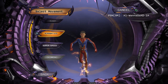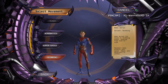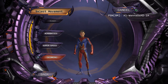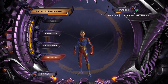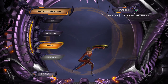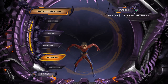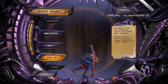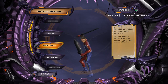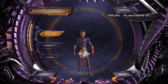Now select your movement. For Skimming, you need to purchase it from the marketplace, or if you have the membership you can get it for free. I'll select Super Speed. Now you can select your first weapon — I recommend Brawling or Dual Wield.